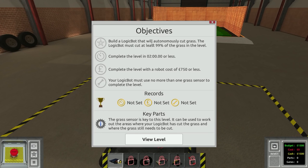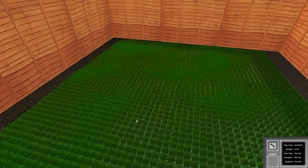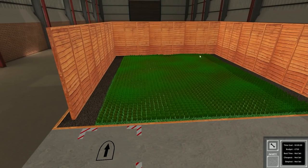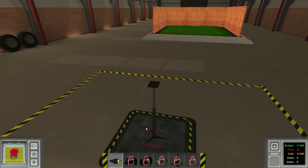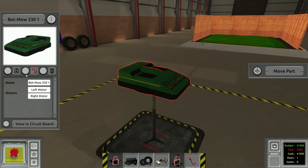We've got to build a logic bot that will autonomously cut grass. The objectives: it must cut at least 99% of the grass — which is really really high — complete the level in two minutes or less, complete it with a robot cost of 750 or less, and must not use more than one grass sensor. Looking at the level, we start on one side and we've got a simple grass square. I think all we're going to do is spiral in from the outside all the way to the middle.